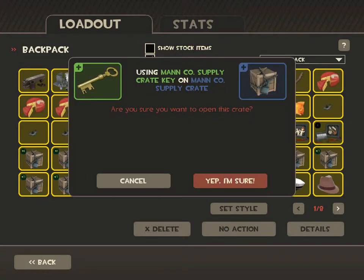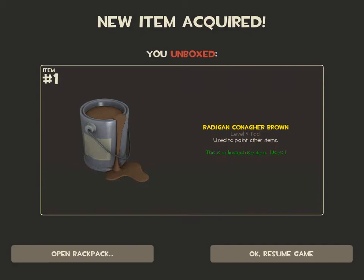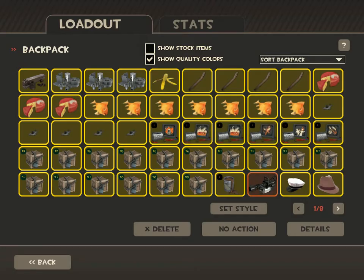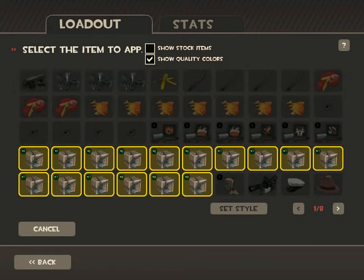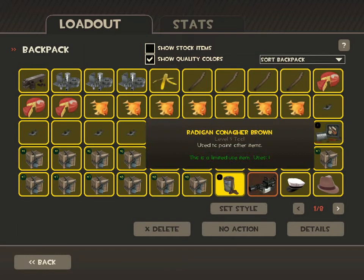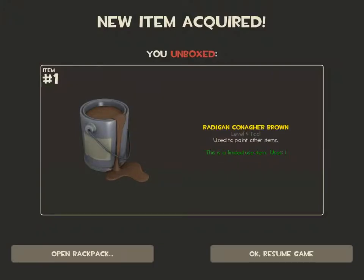A Mann Co supply crate number 18. Radigan Conagher Brown? Never heard of this color. Yeah, that's definitely an 18. Another paint.